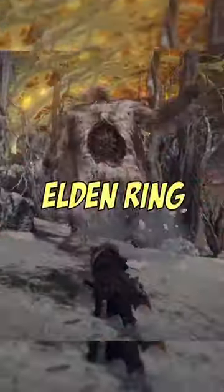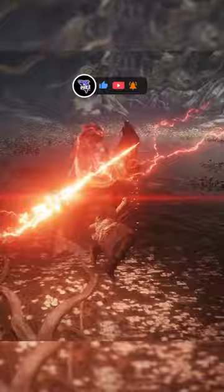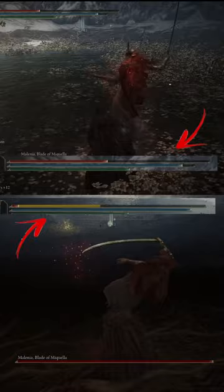Here's two quick tips in Elden Ring to help make the game easier for you. First, if you're stuck on any boss or enemy that's destroying you, try using the incantation Black Flame's Protection. This increases physical damage negation, and when paired with the Dragon Crest Great Shield Talisman and the Old Lord Talisman, you can negate a serious amount of damage from enemies.